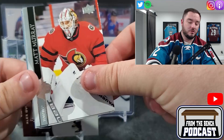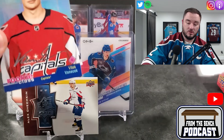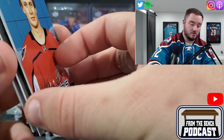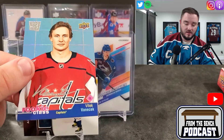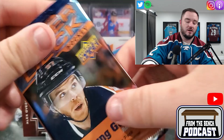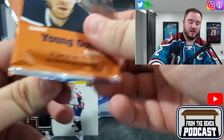I've never opened SP Authentix before on the channel. We got a second one of these — feels a little thicker. Did I get shorted? No. So another one of these — Vitek Vanecek, the goalie for the Capitals. And we'll finish it off with Series One. Couldn't hit a Lafrenière in the Extended and it's a short print, so we'll just pull another base Lafrenière — that's what we're going to do. Like, subscribe, all that stuff — appreciate you guys watching.